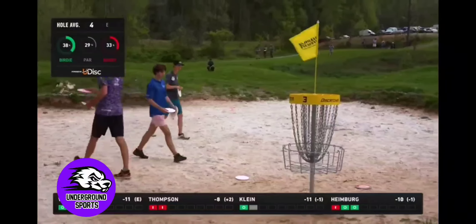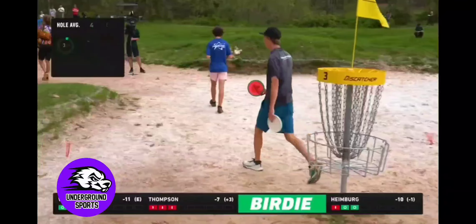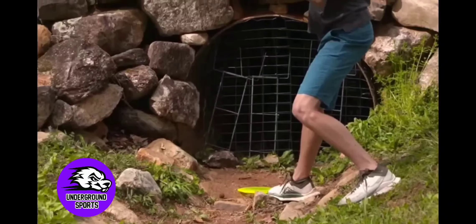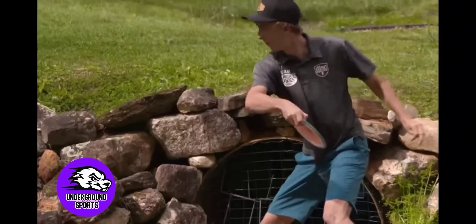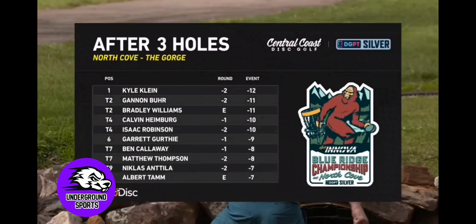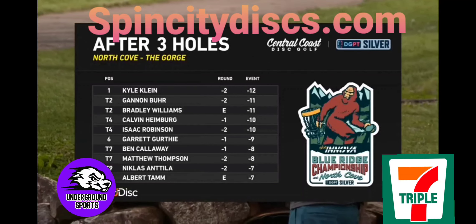The wind's blowing a little more now than it was on the preview. Thomas takes his bogey because he went OB. Klein gets the birdie as well. So the two players that got on the island got their birdies — everybody started from the ditch nobody wanted to be there. Two of them should have gone into the tunnel. It was a very fun, interesting hole. Heimberg's face when everybody landed in the ditch — he looks so disappointed, like this is stupid. That is your disc golf breakdown. 777 Customs and spincity.com are the sponsors — thank you for watching, this is Underground Sports.